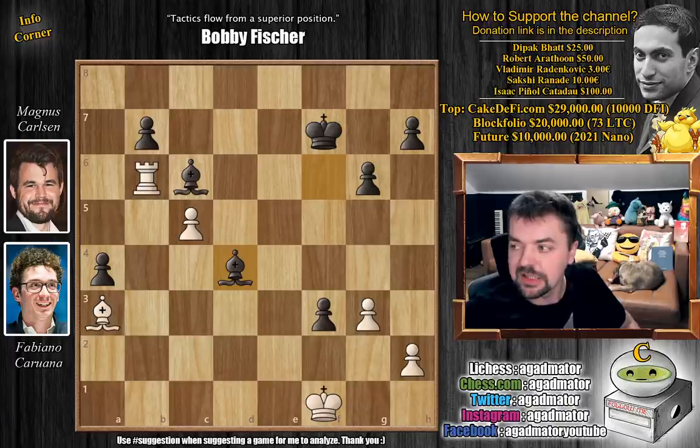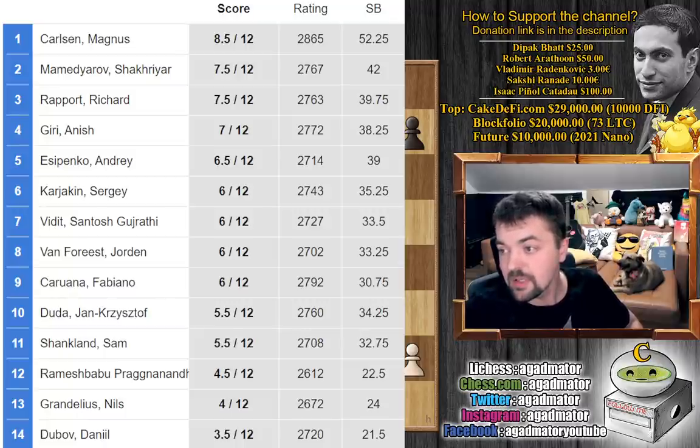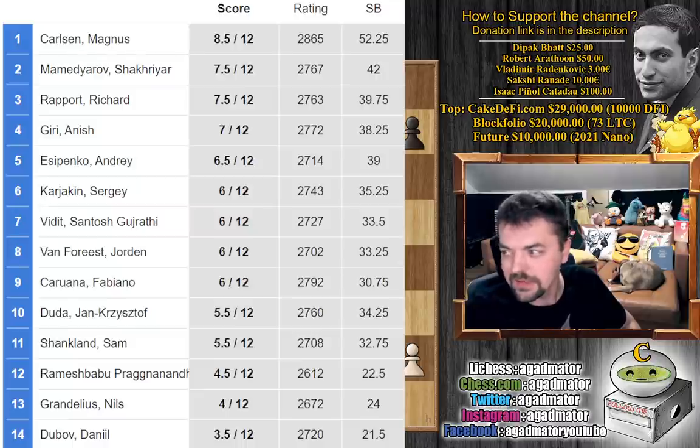Another brilliant victory for Magnus against not just a former member of the 2800 club, but also a former World Championship challenger, Fabiano Caruana. Magnus managed to pull off a win in a line used in the World Championship match — Fabi tried to throw Magnus off guard with that deviation, but Magnus was very much prepared. These are the standings after the penultimate round: Magnus leads with 8.5 out of 12, followed by Mamedyarov and Rapport with 7.5, then Anish Giri with 7, Yesipenko 6.5, and Karyakin, Vidit, Van Forrest, and Fabiano Caruana with 6.